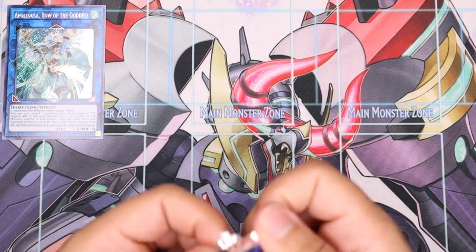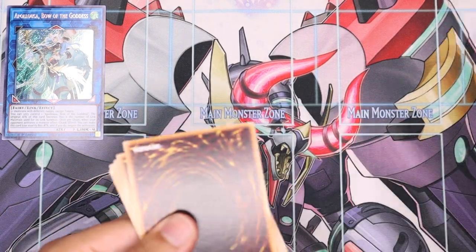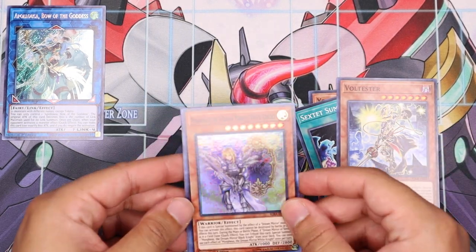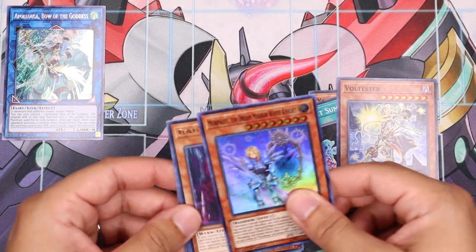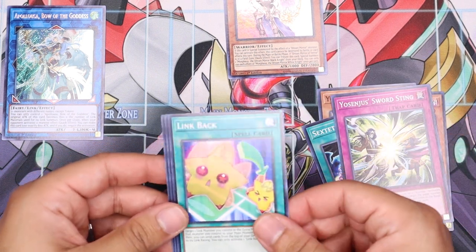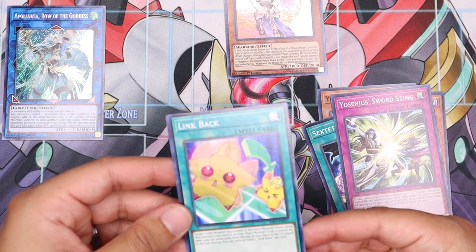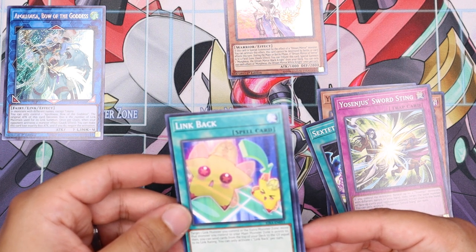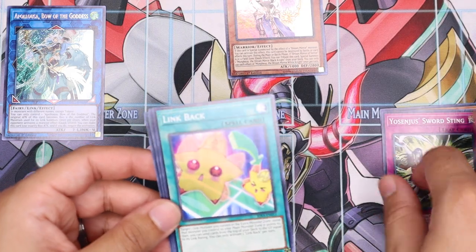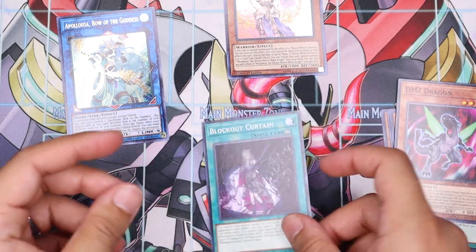We're running through these packs real fast, guys. But at least we got the Apollo — honestly we can't complain, that card is gonna be nasty. I'm gonna try to see if I can put it in my Pendulums. Senju Sextou, another Dreamer White Knight. Oh man, there's a Tenyi Visuda — this card's pretty nice too. Tenyi Link Back: target one link monster you control in the extra monster zone, move that monster to the main monster zone it points to, then send cards from the top of your deck to the graveyard equal to its link rating. That's interesting — brings Apollo back a little bit and mills four cards.